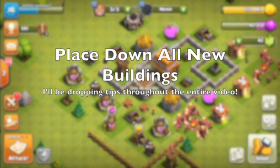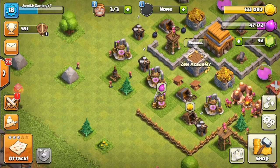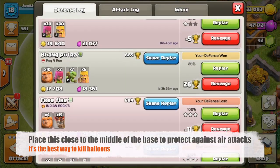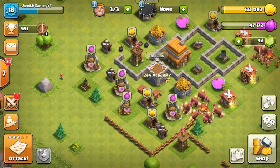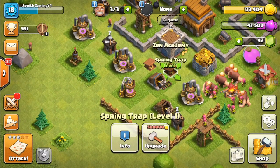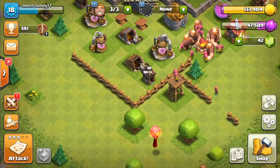At number one on the list, the first thing that I would do is go ahead and place down the new buildings. You actually get two new buildings at Town Hall 4 — one of those being the air defense, which is awesome because at Town Hall 3 I was getting constantly bullied by balloons, and now it feels great to actually have the ability to stand a chance against those balloon attacks. The next new thing you get access to is the spring trap. What it basically does is if a barbarian or a giant walks over it, it's gonna spring them and basically instantly kill that troop, which is great to see and crucial in making your defense work.